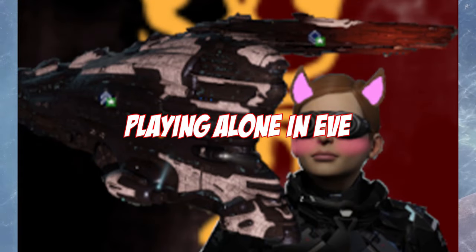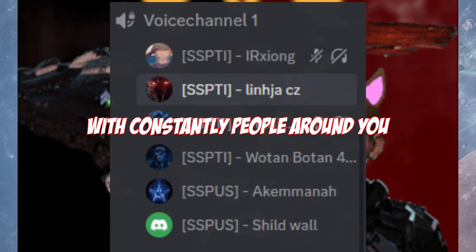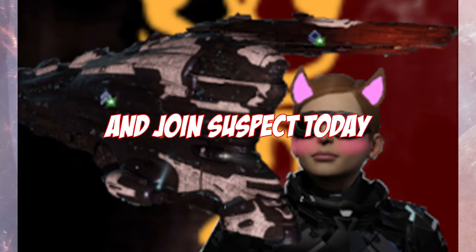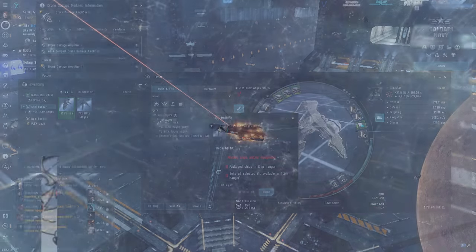But playing alone in ETH sucks, so if you want to take part in an awesome community, fly fun ships, make some dank ISK and have genuinely a good time with constantly people around you to hang out with — come and join Suspect today, and fight under the banner of our great supreme leader, me. So come and join our Discord today. Anyway, on with the video.